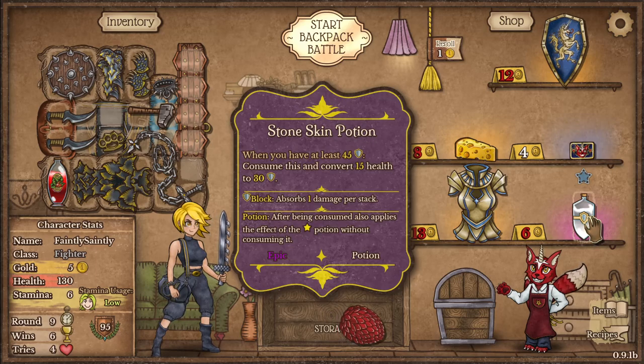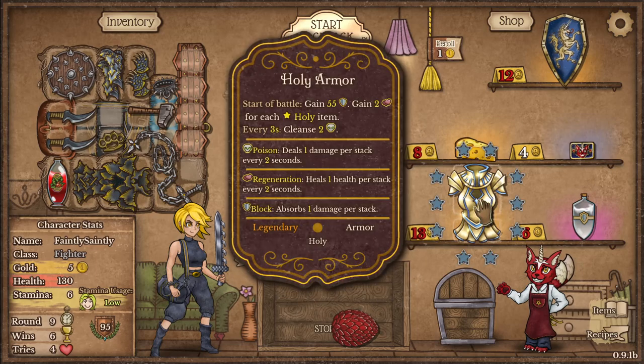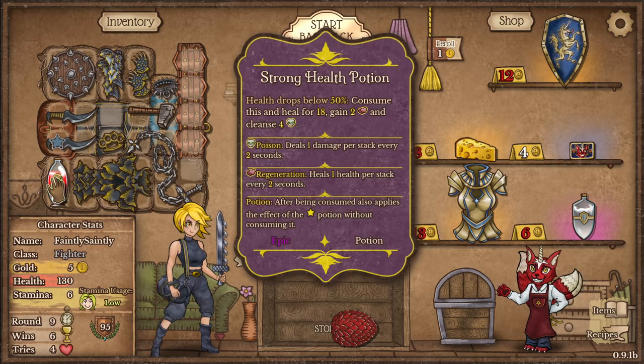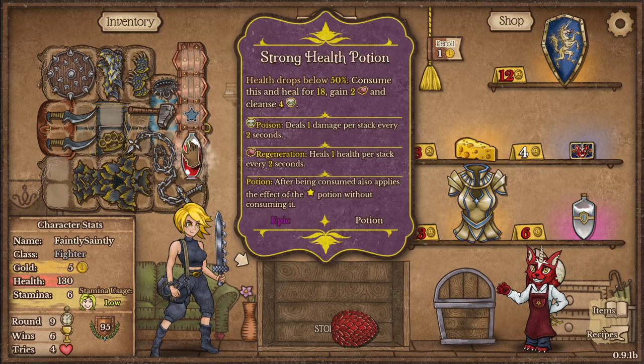We have at least 45 shield. Consuming this converts 15 health to 30 shield — interesting. First potion inside consumed grants a random buff. It is good to chain potions, isn't it.